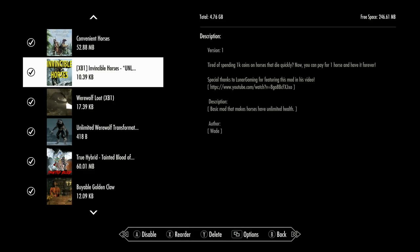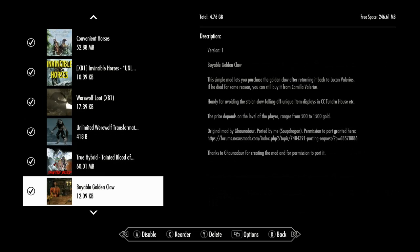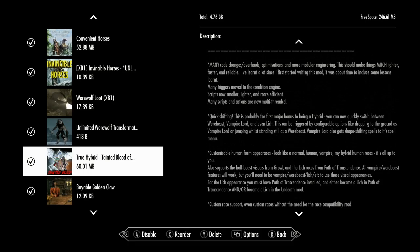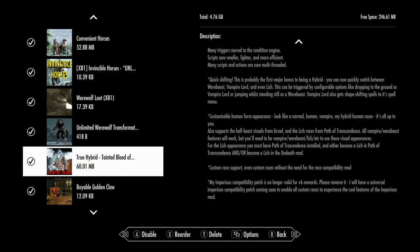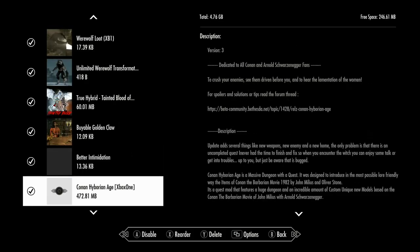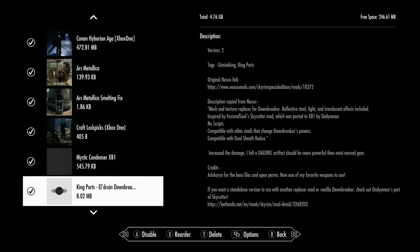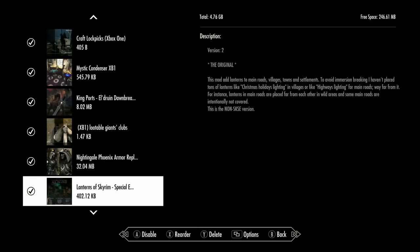Oblivion probably wasn't any better with horses — same issue — though the horses in Oblivion were faster. Skyrim wanted to make their horses unique by saying they're stronger but just not very fast, but that kind of defeats the point if you can walk as fast as the horse or run faster. Invincible Horses keeps your horse alive forever, which is great. Werewolf Loot, True Hybrid — these do a number of things. As long as they don't conflict with each other, and you're not hitting the same areas with multiple mods, it should be fine.